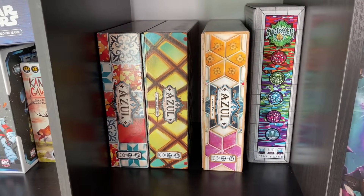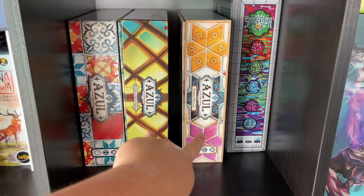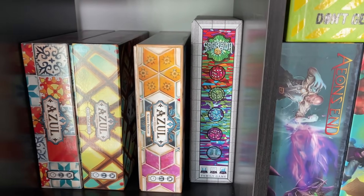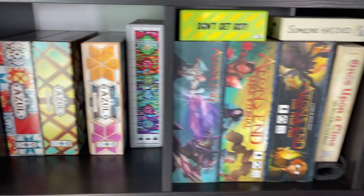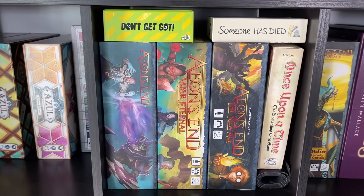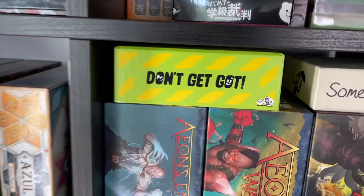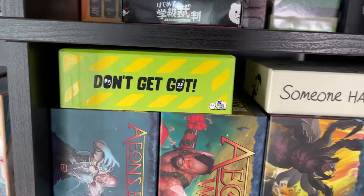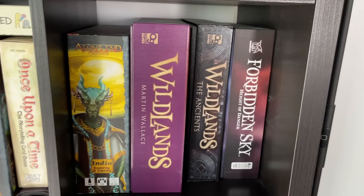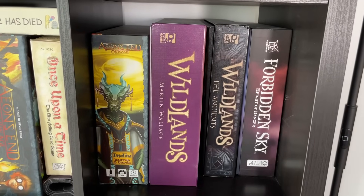Here are the three Azuls. I know there's Queen's Garden but I didn't like that one much. I think it's a toss-up between these two — my gut says I might like Stained Glass better, but they're all great. Sagrada is a really great dice placement and drafting game. Aeon's End I love very much — I have every set to date. There are a couple new expansions I haven't played through yet, but I've played both Legacy games and keep all the cards in these boxes. Don't Get Got is a really funny game with hidden tasks you do during a party — I pulled it out on New Year's and it was really fun.